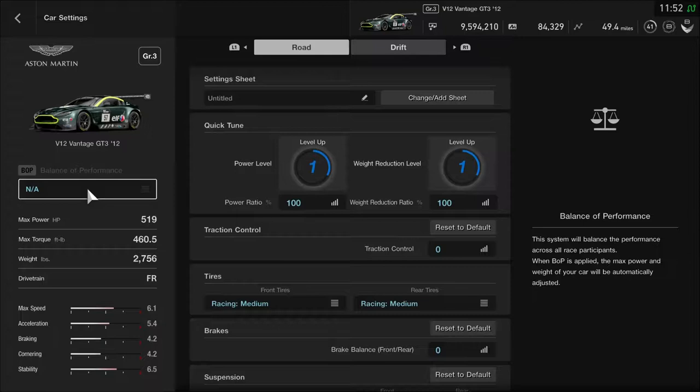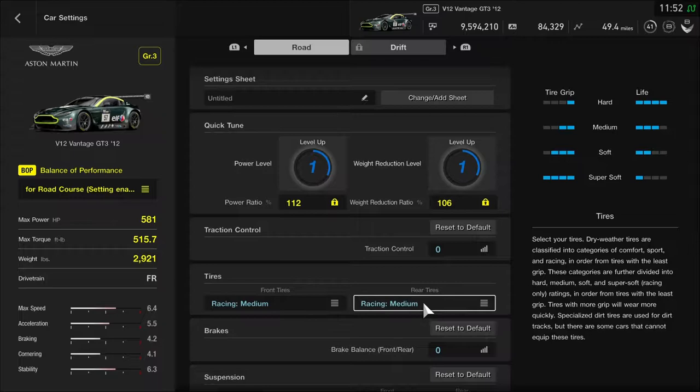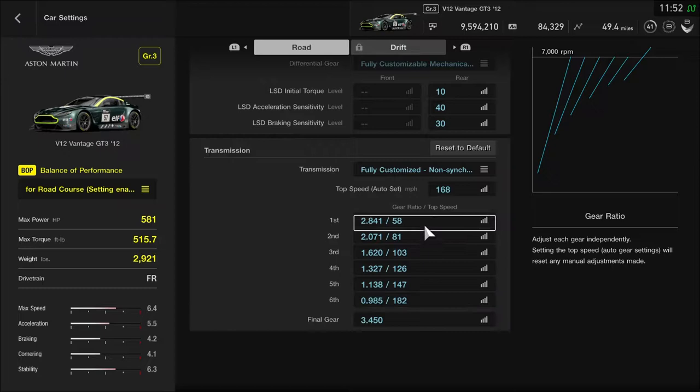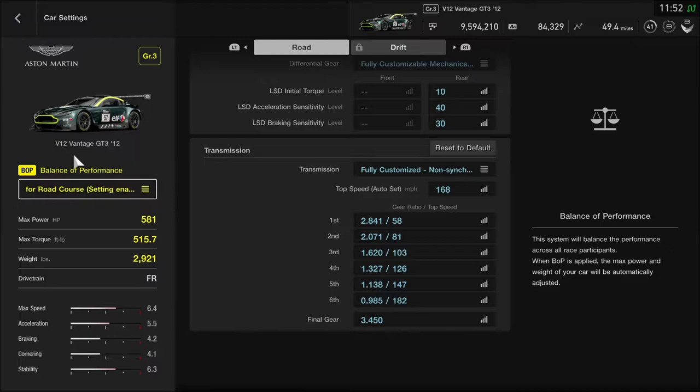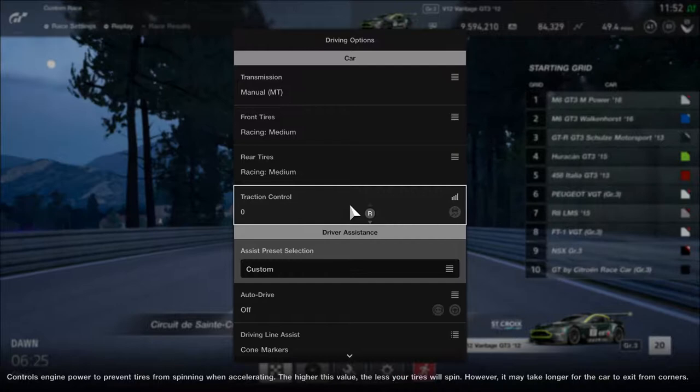We're going to use the balance of performance — homologation, performance indexing, whatever you want to call it. It ups the horsepower by 12%, because to be fair, against these other GD3 cars the Vantage is somehow underpowered, but it adds 6% weight. That's to help compete with the BMWs, which are the main opponents here. I'm on racing medium tires, and I gave myself a customizable transmission, tweaked just a little bit.